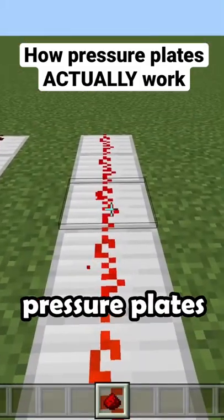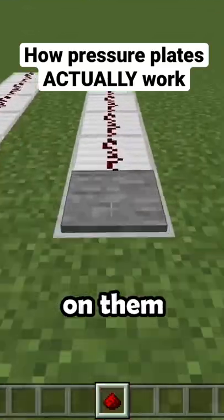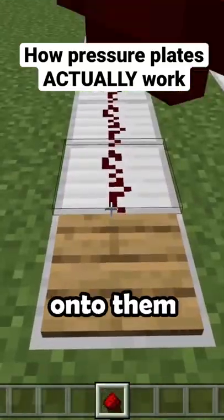There are four different kinds of pressure plates: wood, stone, iron, and gold. With wood and stone, you stand on them and they work. Wooden plates can also be activated by shooting or dropping an item onto them.